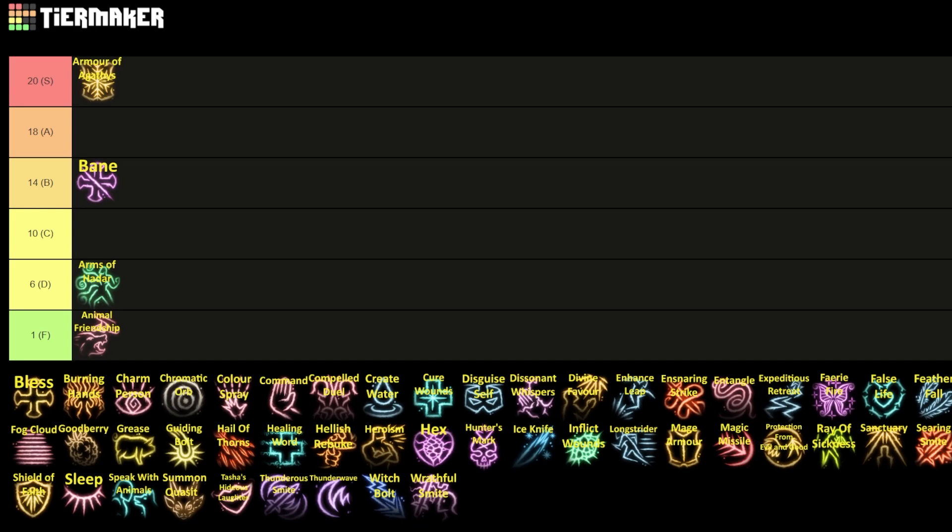The main problem with Bane is that there are just better options. Being able to target three enemies — or additional enemies with upcasting — is nice, but it does take your concentration, which means it has to compete with things like Bless, and that will always knock it down to B tier. A secondary problem is that this is a spell that gets worse the better you do — every time you kill one of the targeted characters the spell becomes inactive on that character, unlike a buff targeting your own team where you just move on and maintain the benefits. Not a bad debuff, but not the best spell either.